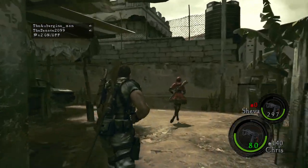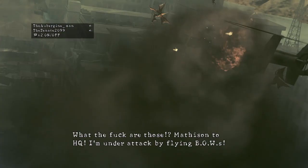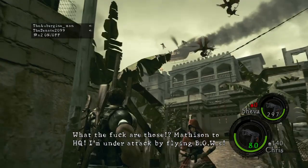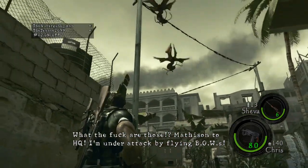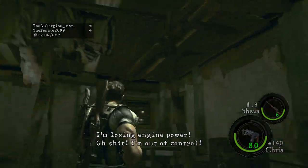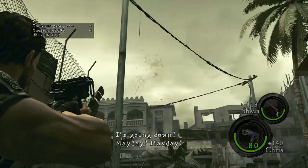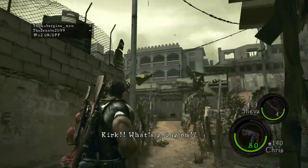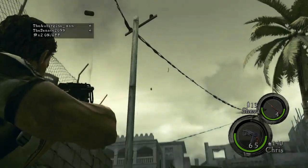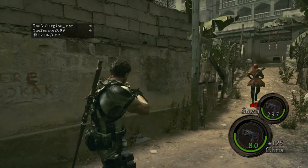I won't spoil the next boss cause I think it's kind of sick. I will say it's something you've seen in Resident Evil before — at least familiar. This guy is flying so high I can't hit him with my rifle at that angle. There we go, you took him out.